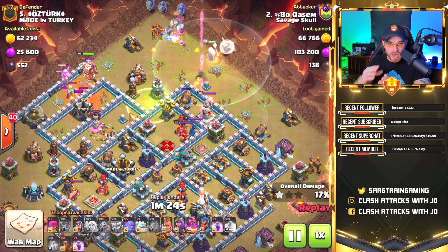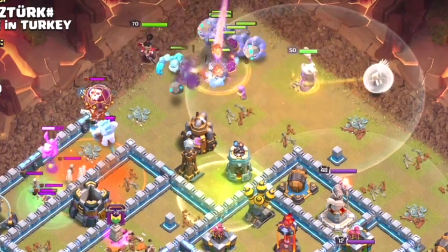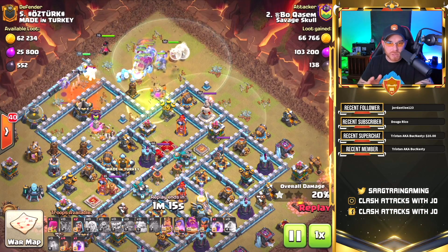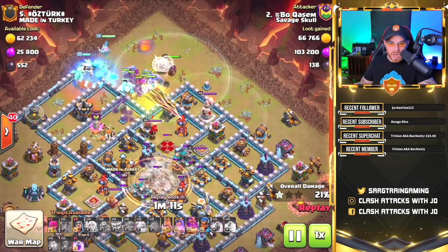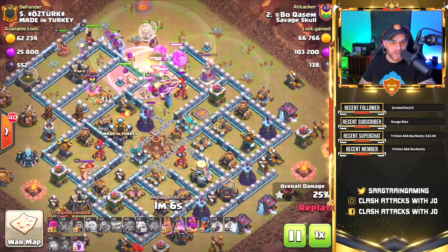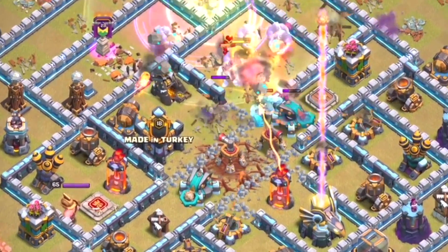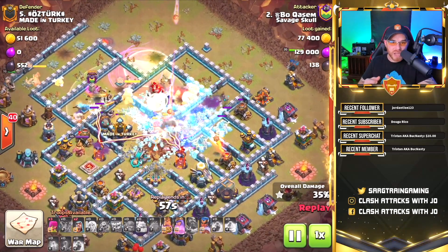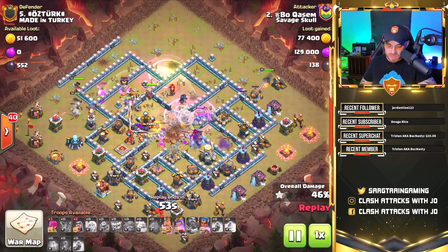At the same time, a barbarian king and baby dragon are dropped so the clan castle troops target them and not the grand warden. The jump spell is dropped next to the air defense and bomb tower, and we cycle our bowlers, yetis, grand warden, healers, and an ice golem into the core of the base. The earthquake spells are used in the center, granting access to the scatter shots, inferno towers, and eagle artillery.